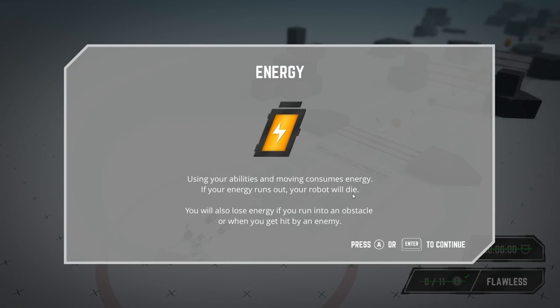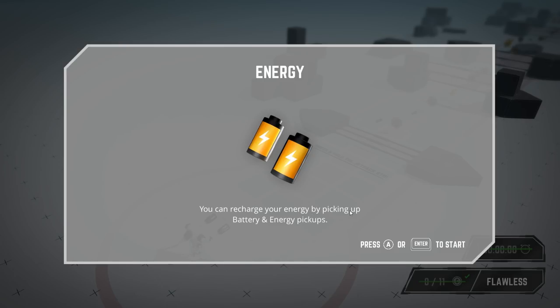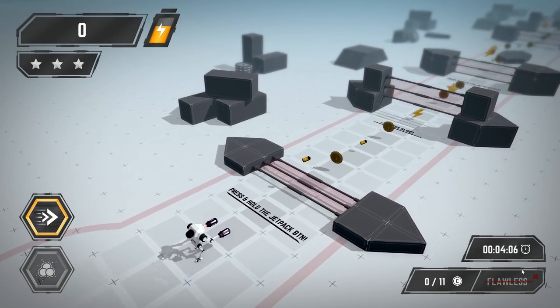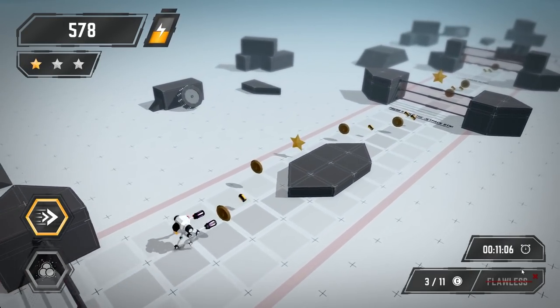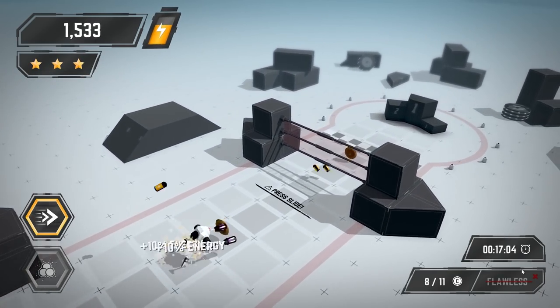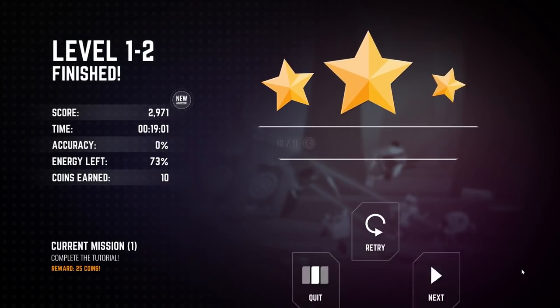Using your abilities, moving, and sliding all consume energy. If your energy runs out, your robot dies — this is what I mean by the time trial aspect. You're going to have to keep that in mind while trying to complete levels. You can recharge your energy by picking up battery or energy pickups — it's almost like a life span. The controls feel very responsive and are working quite nicely.